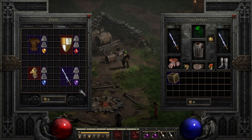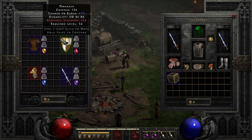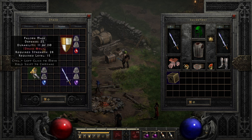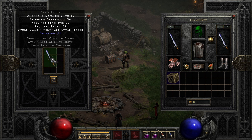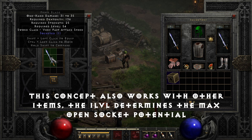Socketing items: one of the most commonly used recipes is adding sockets to items for runewords. This works for non-superior, plain white-named items. For weapons: place a Ral rune, an Amn rune, and a perfect amethyst with your weapon and transmute it. Sockets will randomly range from one to the item's max sockets based on its current item level. For example, a crystal sword found in normal difficulty versus one found in hell difficulty will not roll the same max open sockets — it all depends on the item level.